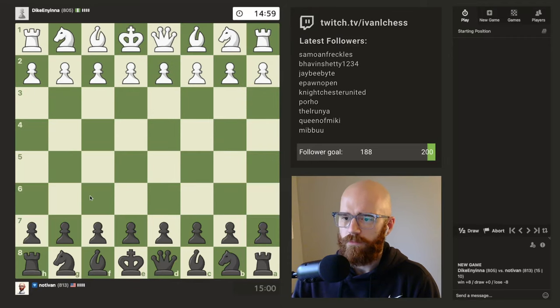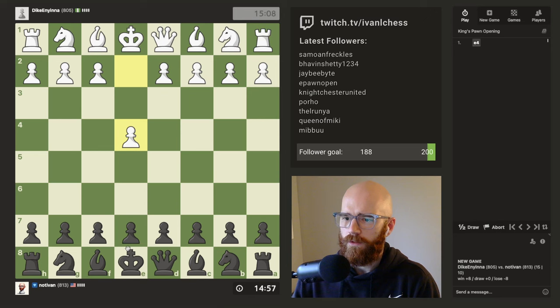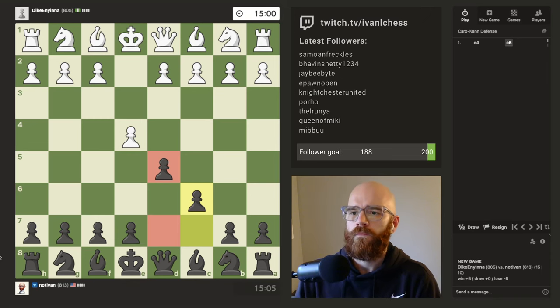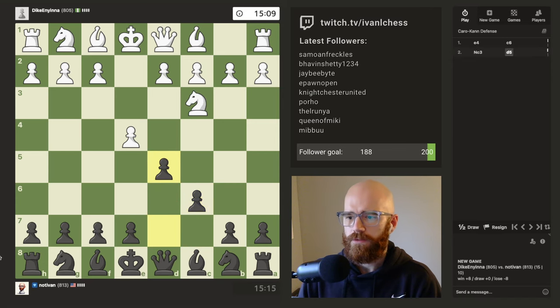What's up chess friends, welcome back to the grind. We're going to do our standard opening as black in the Caro-Kann. See how the opponent responds — he plays knight c3.